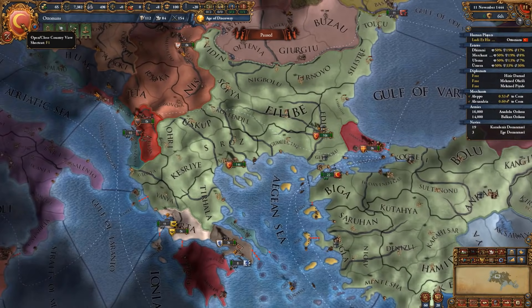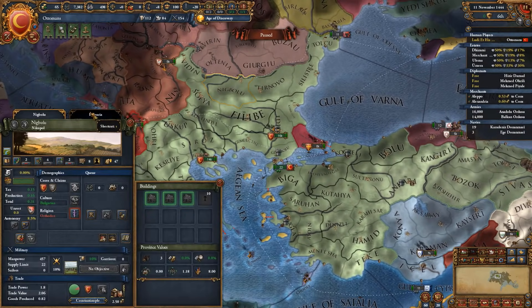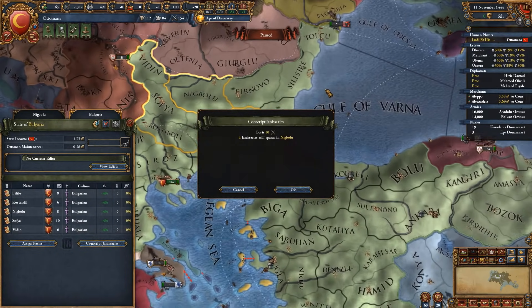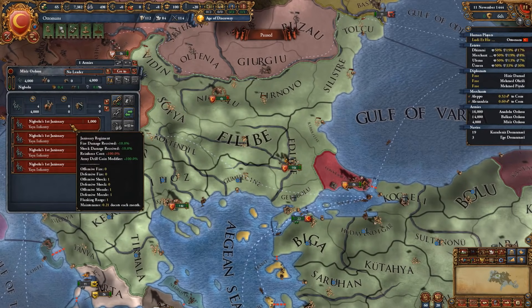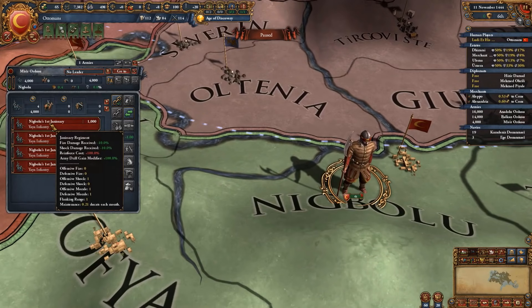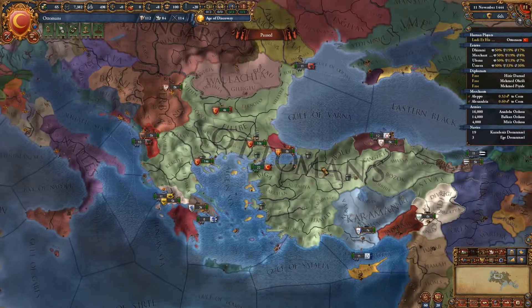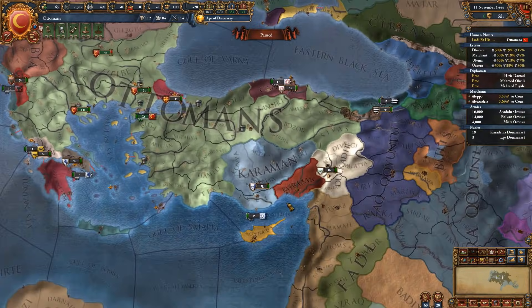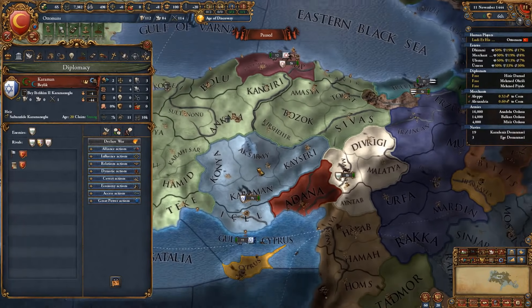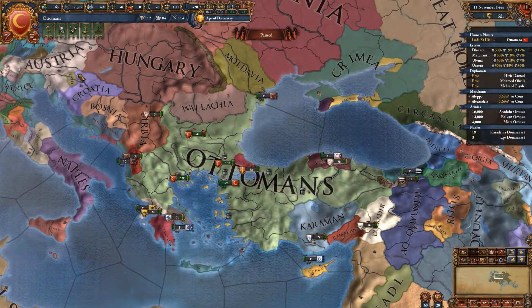The Ottomans also have a super strong economy early on — 4 ducats while maintaining 30,000 units. Because of the Ottoman government type, you can recruit Janissaries which cost 10 military mana points per unit but give you essentially free units that spawn without consuming manpower reserves, with insane fire and shock damage bonuses and an army drill gain modifier of 100%. You cannot go wrong with this nation — your armies are super powerful, and you start in the best position for early expansion with tons of weaker nations around you: the Karamans, Kandar, Dulkadir, the Byzantines, Serbians, and Wallachians — all conquerable within the first 20 years.